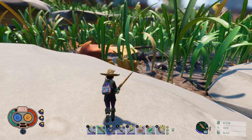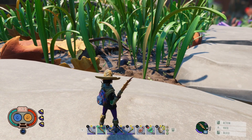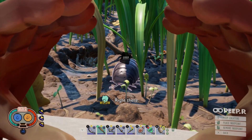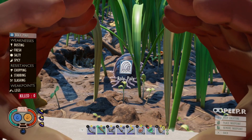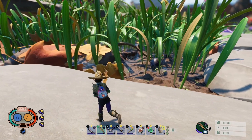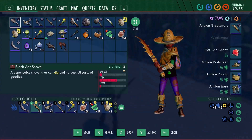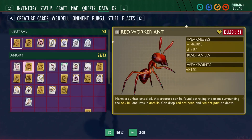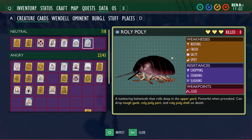Alright, we're up in the upper yard now. They had to change it, didn't they. Alright, so we've got that guy - the old roly-poly. What do they need? Smashing damage I reckon, and data. So we've got the roly-poly - busting, fresh, salty, spicy. So they're weak to a few different things.